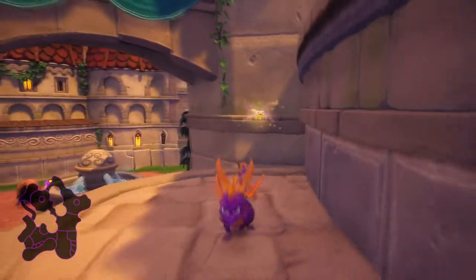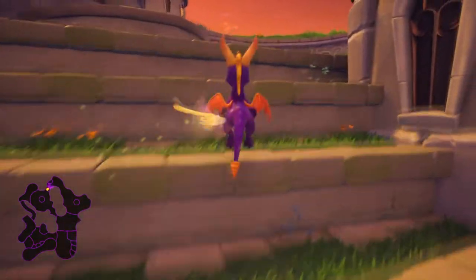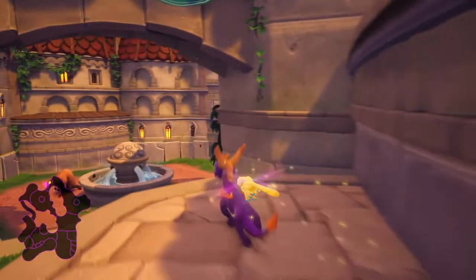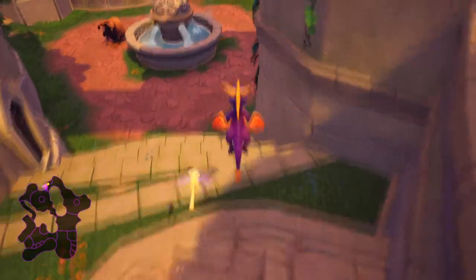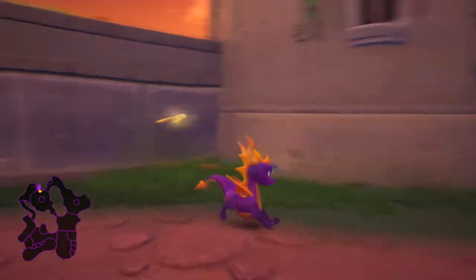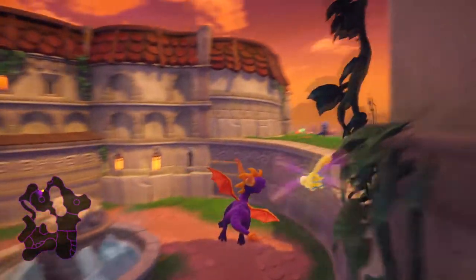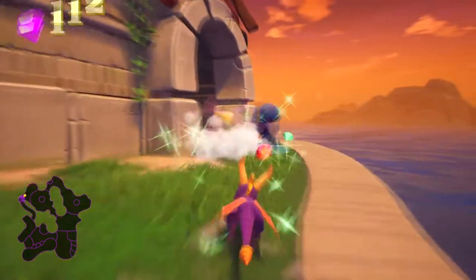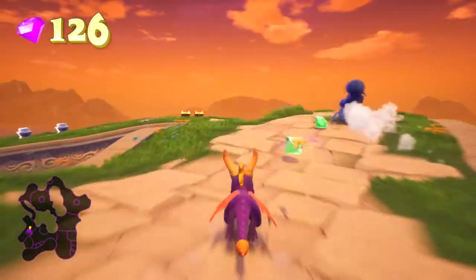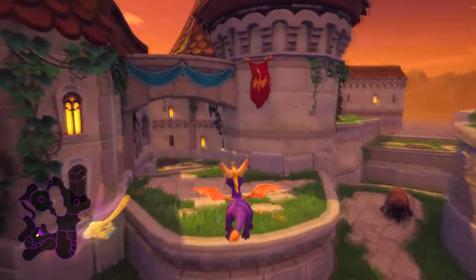We need to glide all the way around — this is actually quite a tricky glide if you're new to the game, and I still screw this one up quite a few times. You can hear the thief taunting us. There he is — are we ready, are we pumped? Let's charge. The best way of dealing with this chump is to flame his ass.